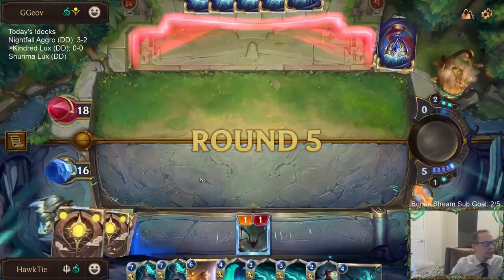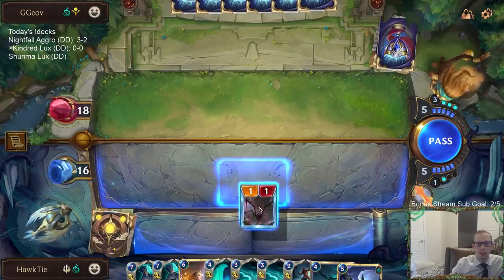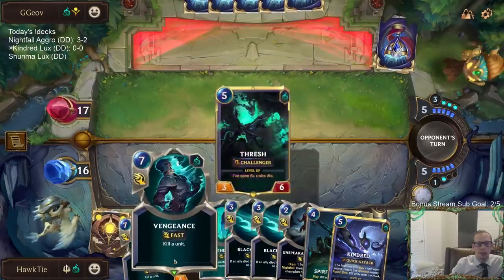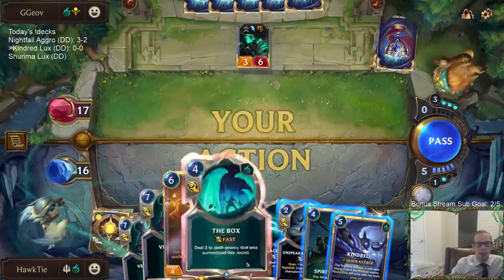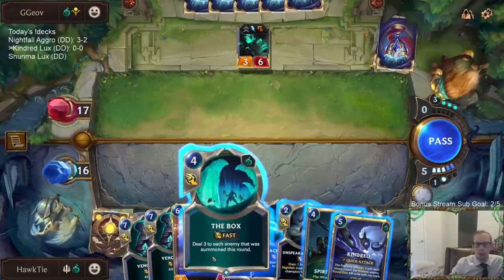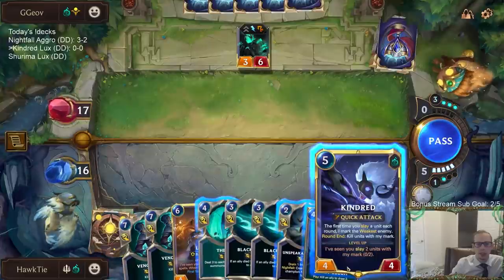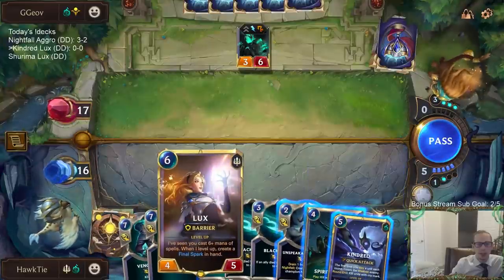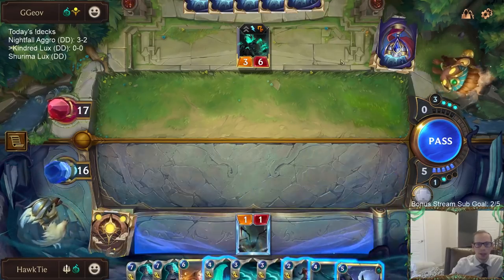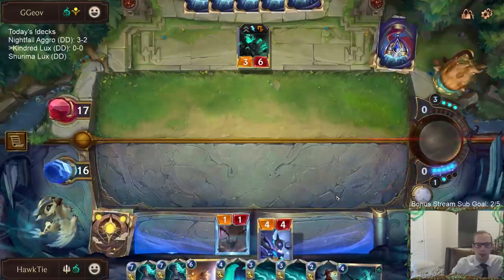We're basically just a control deck based around both of our champions. Kindred and Lux can both be used as multiple removal spells against different decks — Kindred can slay units, and Lux can make Final Sparks that slay units. So we're just going to be a control deck, sitting behind those and wiping out their board. I'm going to play Kindred now.